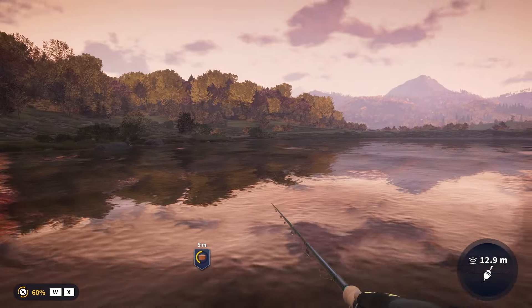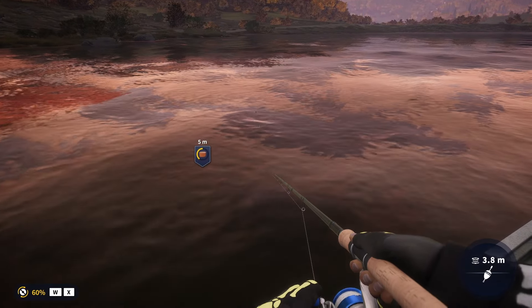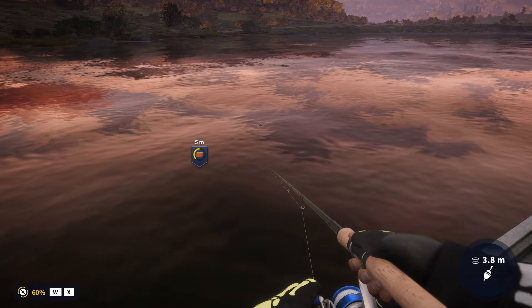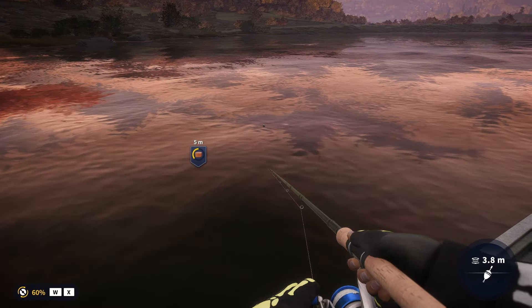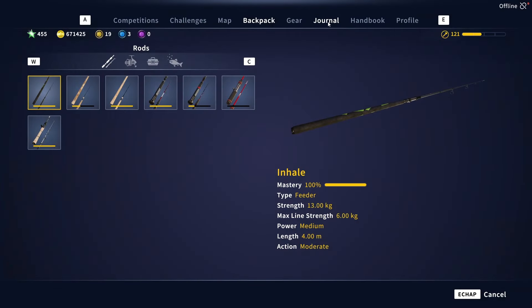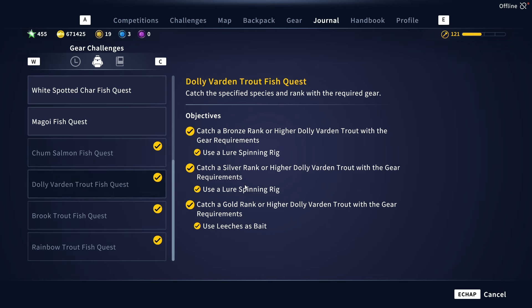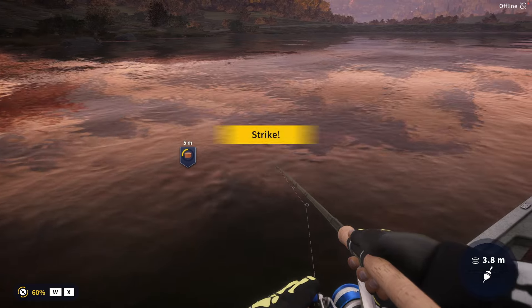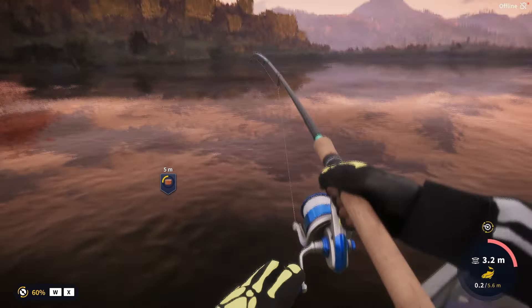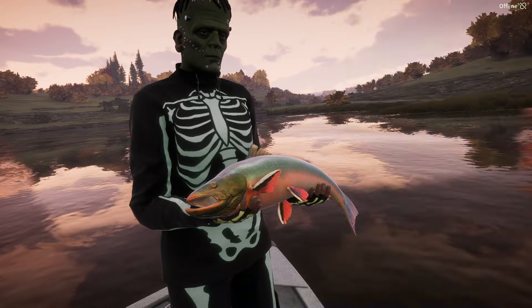I'm going to include the gear challenge in this video too — I don't want to make an extra video, I'll just show you. If you go to the journal, for the Dolly Varden gear challenge you need a lure spinning rig for bronze, a lure for silver, and a specific setup for gold.